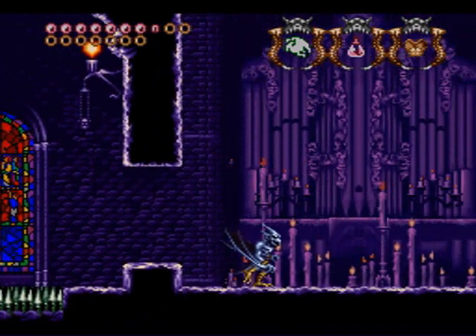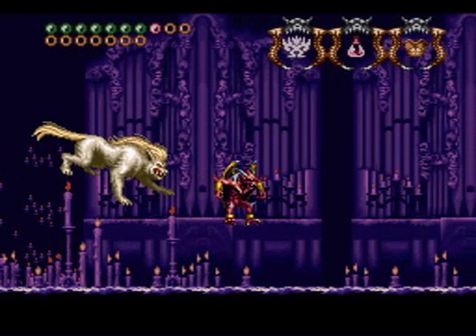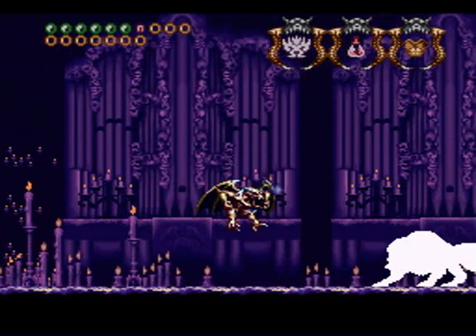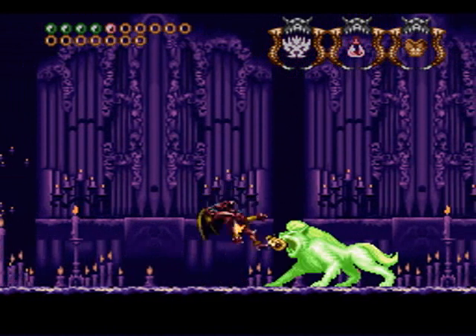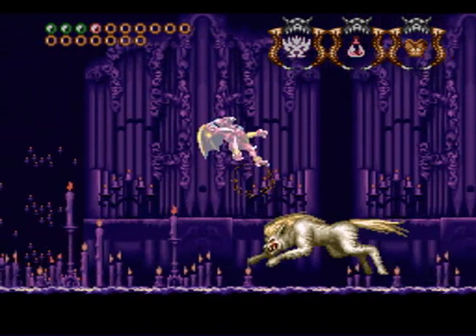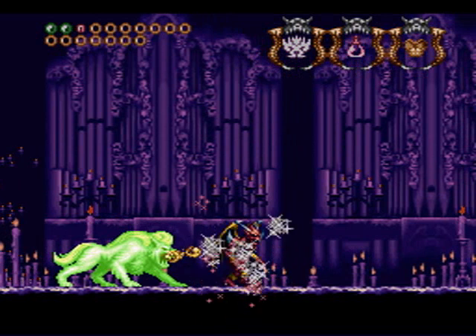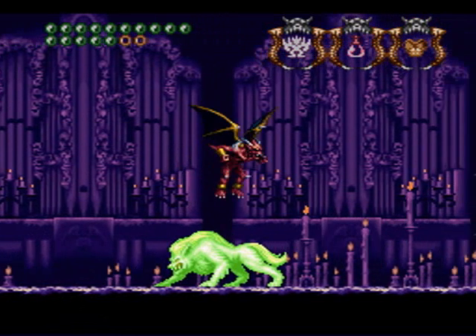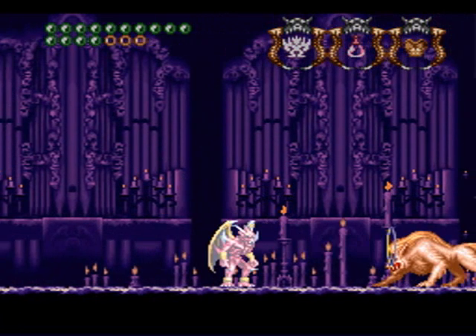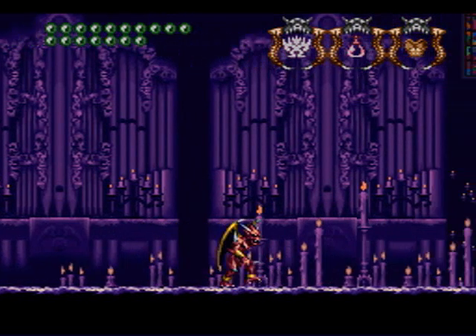It looks like I made it somewhere. Finally. It's the pony lion thing. I gotta switch forms. I don't remember how to beat you, actually. I remember you get pissed off at me. I gotta keep an eye on my health. I'm gonna leave my armor on. I'm just gonna try and tank you. I'm gonna heal. I'm getting past this guy. Right in the face — let's skin it and wear it.